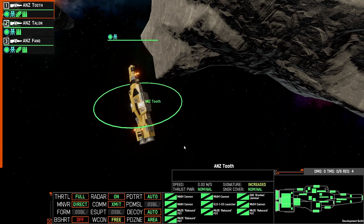Without any heading or roll options selected and with no fire control orders selected, your ships will always return back to an upright position.